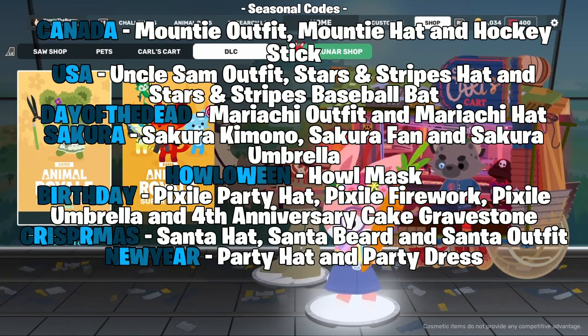The seasonal codes are: the Canada code, the USA code, the Day of the Dead code, the Sakura code, the Halloween code, the Birthday code, the Christmas code, and the New Year's code. For example, the Halloween code will be active on Halloween and the Birthday code will be on the anniversary for SAR. For the others, the Discord and Twitter will let us know when they go up.